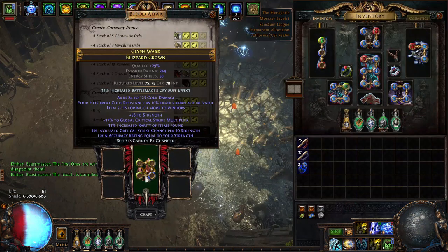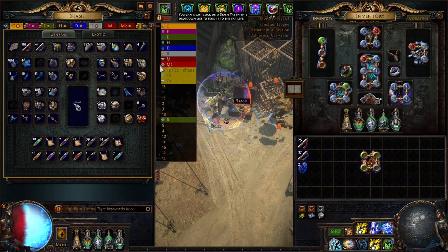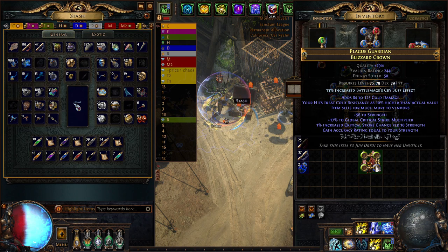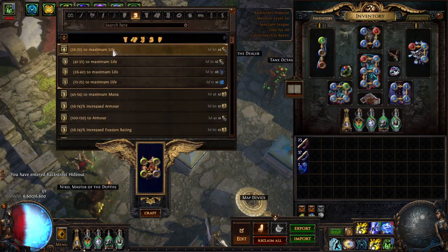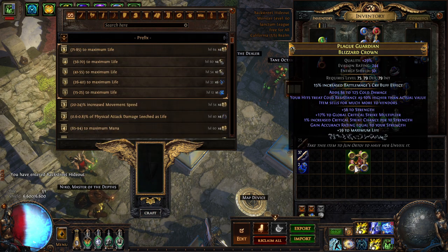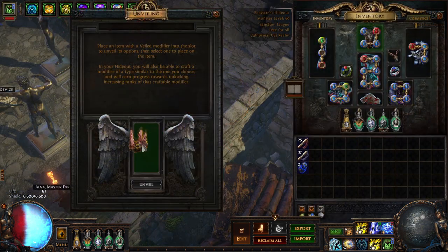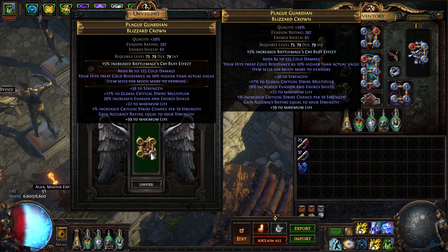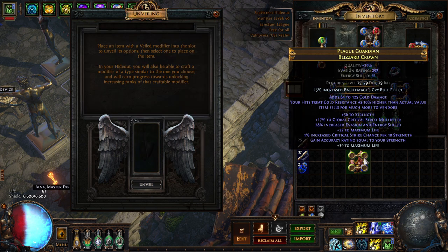The suffixes are complete! Now we hit it with a Veiled Chaos orb. My thought process here was to block life to guarantee at least 70 life on the helm via benchcraft, and aim to get the unveil plus 2 to socketed area of effect gems. But we missed it — we did, though, hit a Life Veiled mod. Which was interesting, because we blocked life theoretically, but we weren't really blocking the life mod. If you really want plus 2 to area of effect gems, you probably should block the projectile pierced mod instead.